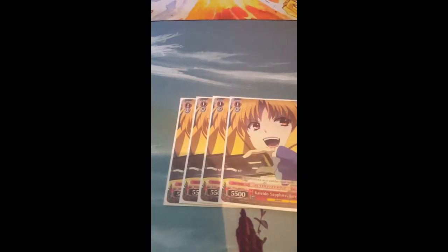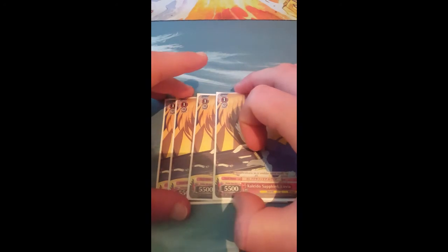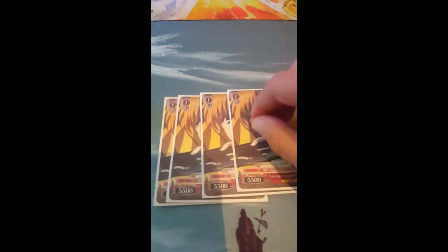Our last level one is a vanilla beater — four copies of Kaleido Sapphire Luvia. It's mainly there because you can just slap it on board. It's also recoverable by both of the Rins, which is nice, and it comes up quite a few times at level two.